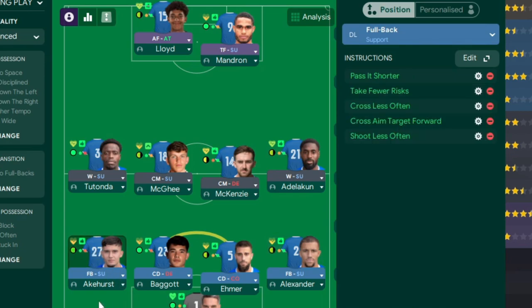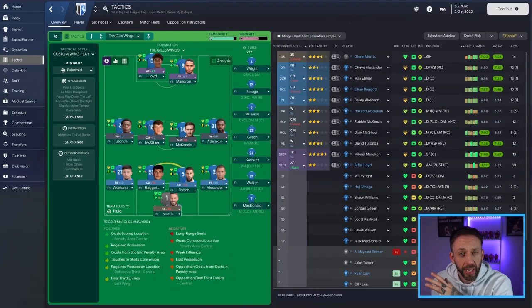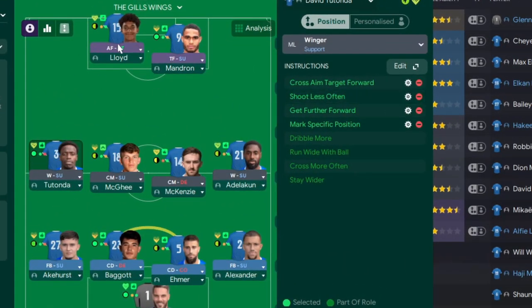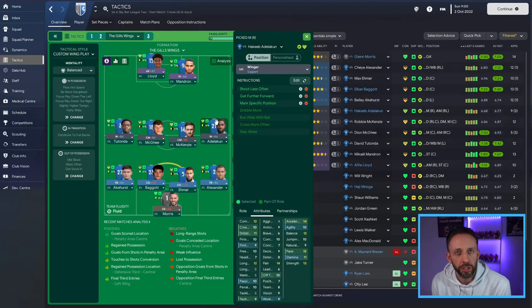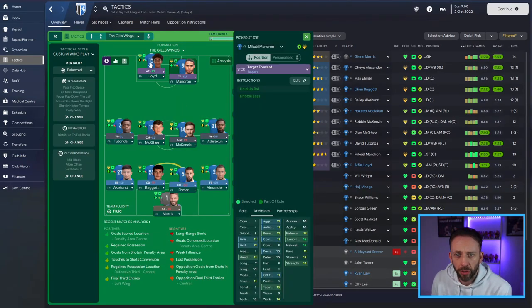Because the second fullback is on the alternative side to the target forward, I want him to aim for the back post. For the left winger, he's aiming for the target forward on the opposite flank, shooting less often - I want him providing not shooting - getting a bit further forward, which lets me keep him on support rather than attack. He also has 'mark specific position', marking the opposite fullback to keep us tight and prevent their distribution.